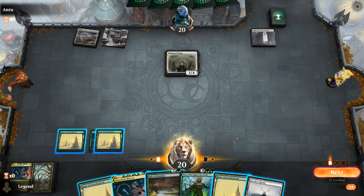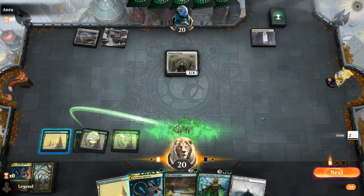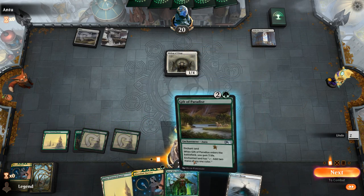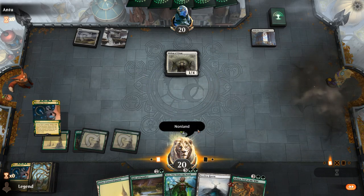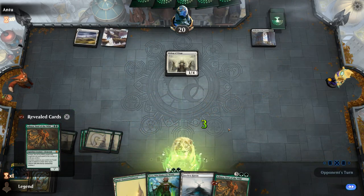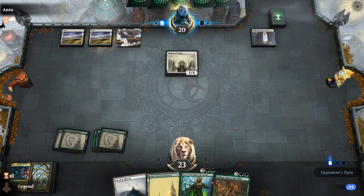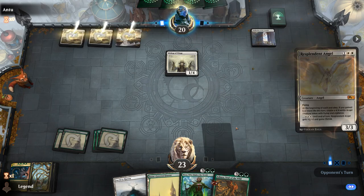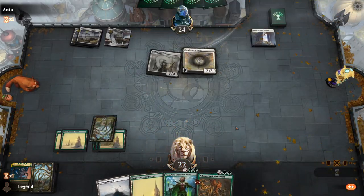Our hand currently isn't very well set up to combo off since we're pretty light on combo pieces. We can play Gift of Paradise and then still Harvest. Harvest for non-land — there's Ashaya, that's one extra combo piece. We're still missing Hope Tender and Finale. Resplendent Angel luckily only gains four life here so it doesn't make an extra angel. Let's play Ashaya since Nissa's going to be under too much pressure.